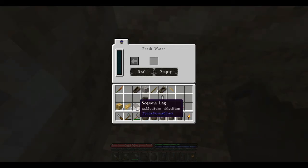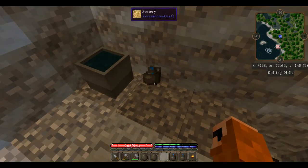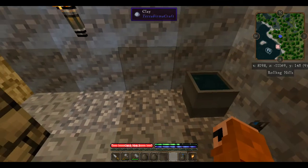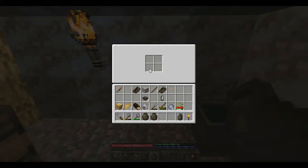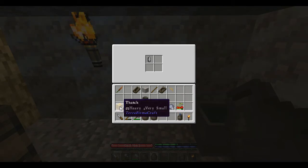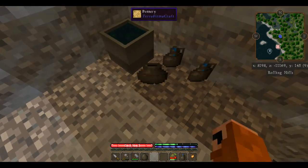We've got our ceramic vessels, and these can also be placed on the ground by shift-right-clicking. We're going to put down two of our water jugs as backup, because our water jugs can break while using them. If we go to our ceramic vessel and right-click, you'll see we have four storage slots and we can put small items in there — like thatch, cattail spikes, and other small items. We also use those for storage for food, especially to keep that food from going bad.